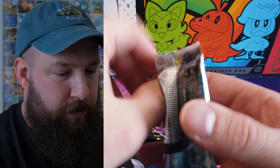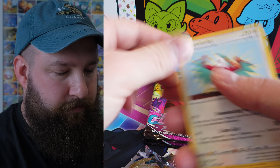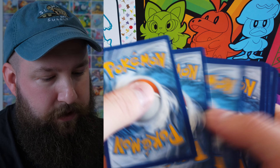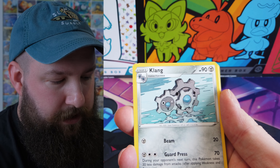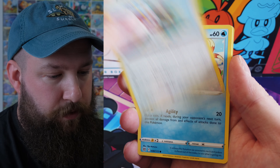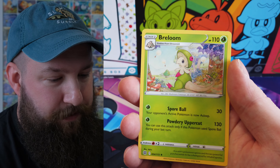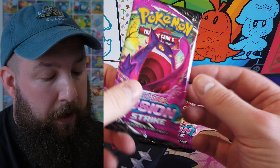On to our second pack of Brilliant Stars. We've got dark energy, Bronzong, Torkoal, Double Turbo Energy, Haunter, Snorlax, Weavile, Gible, Trapinch, Castform, reverse Cafe Master, and a Breloom. So far no hits.